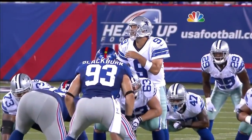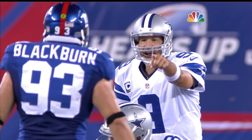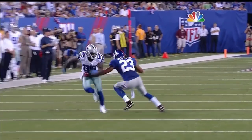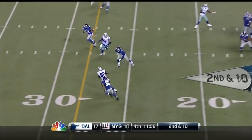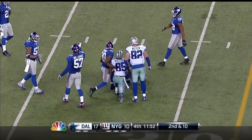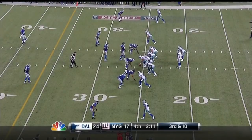Romo got him again. He went kill, kill, kill at the line of scrimmage — so that meant they're going to the pass. Blackburn's the mic backer, block him. Double move on the outside, Corey Webster burnt. And Romo throws — that is caught by Ogletree, having the game of his four-year career. Two touchdowns and getting this first down.